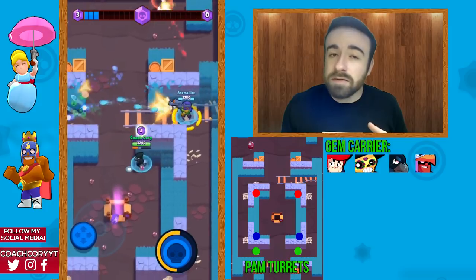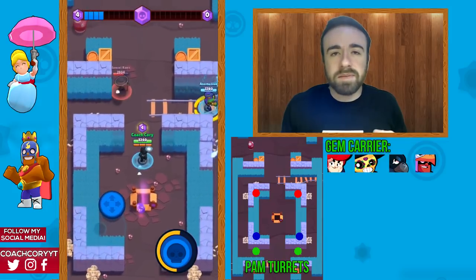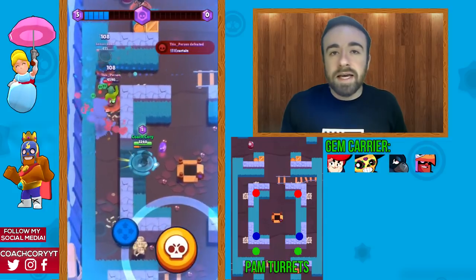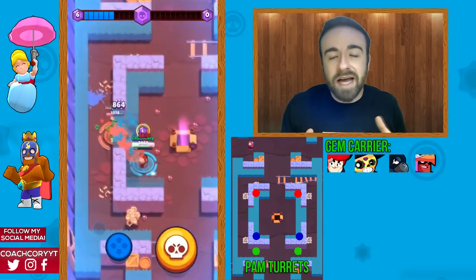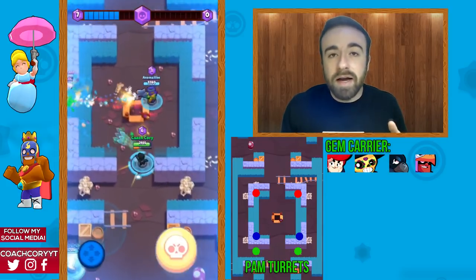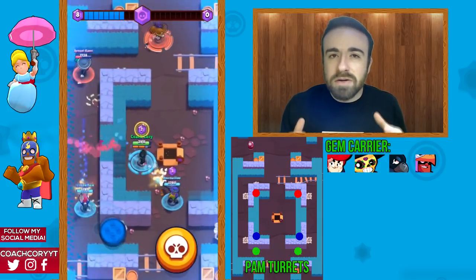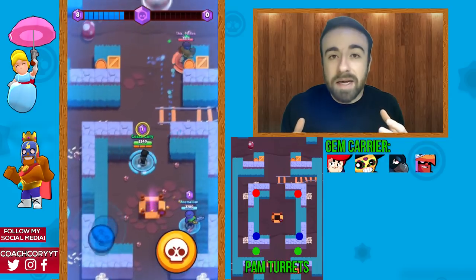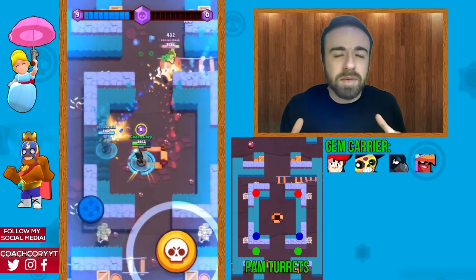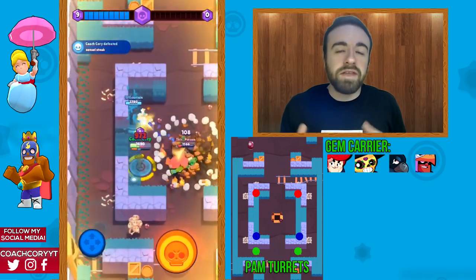Since Pam is arguably the best gem carrier on Bone Box — and really on every Smash and Grab map — let's go over her turret placements briefly. There are about six positions marked in red, blue, and green. You're almost never going to use the red dot positions; that's only when you're dominating and want to keep the enemy in their spawn, which risks losing turret uptime.